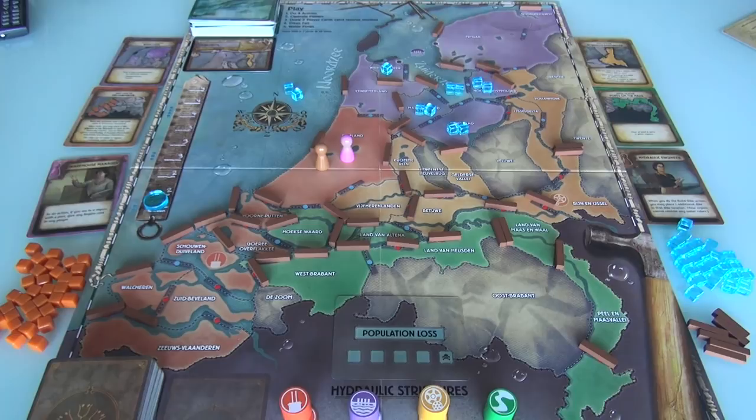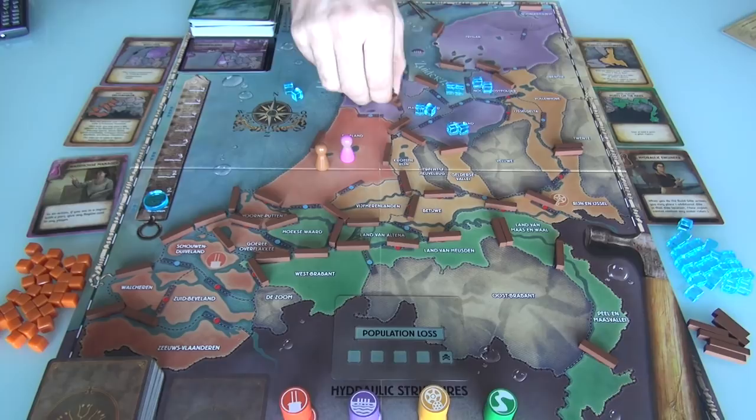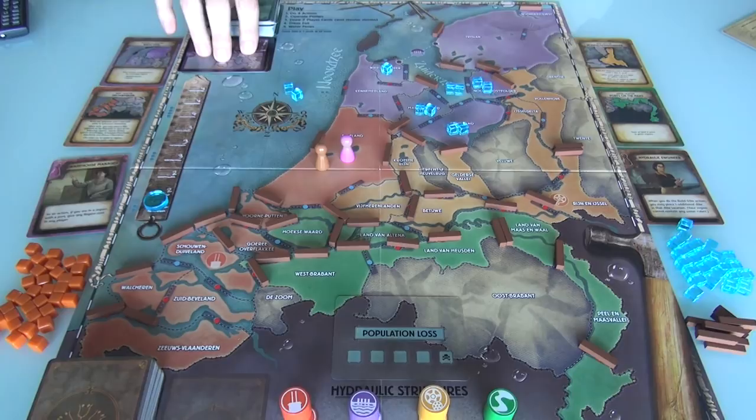And then the third one is Kennemerland, over here in the purple zone, right on the sea. It just lost all three of its dikes. And like regular Pandemic, three places get hit with three, then three places get hit with two, and then three places get hit with one. So we're going to continue to watch some of our beautiful dikes fail — three more zones are going to lose two dikes apiece.